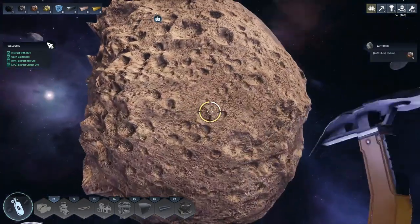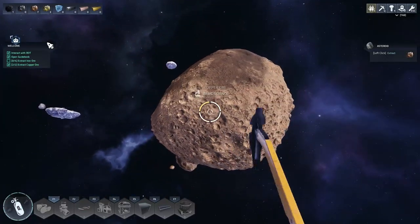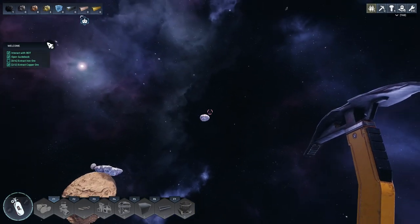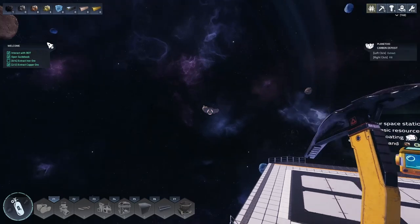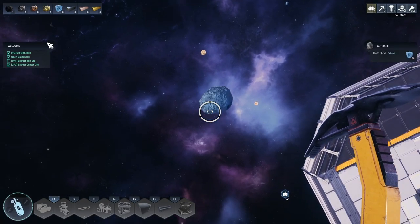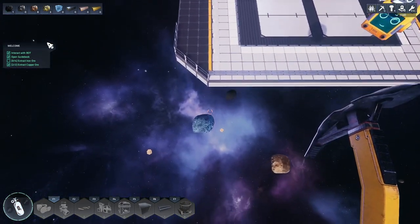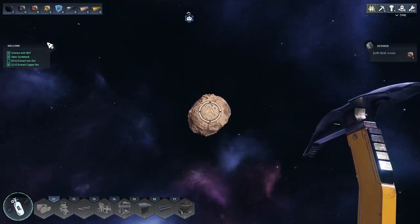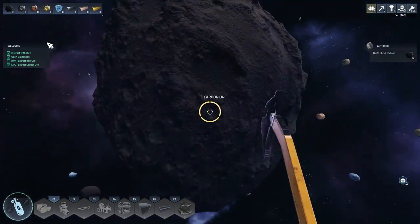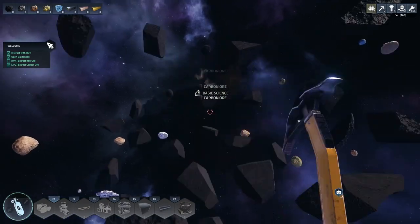It looks like I'm getting basic science as well, which I'm not sure exactly how that works. Everything's just copper - it's too far away to see what's in it. That looks like ice maybe. Space makes us go up - what if I take the jetpack off? Yeah, we sure do fall. I assume there's a different way to descend. This is probably carbon, which I'm not sure what it's used for, but I'm going to go on a limb and say it's useful.